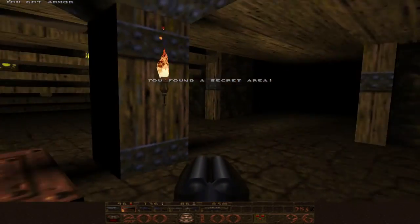The first secret of the Palace of Hate is located under the elevator. You will see an elevator and you can go underneath it to find the red body armor.